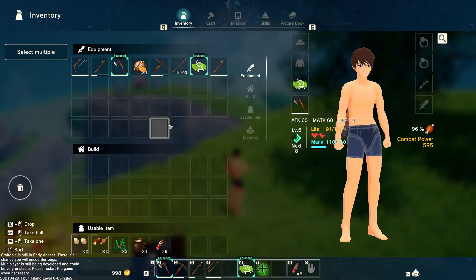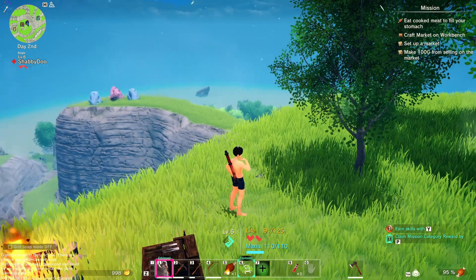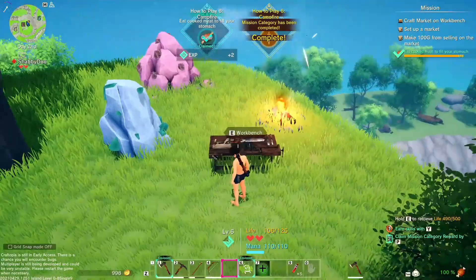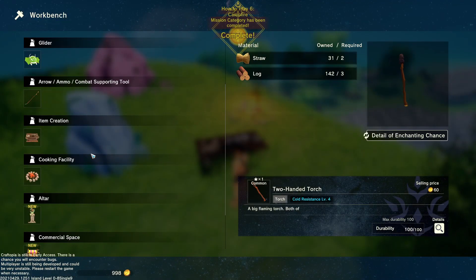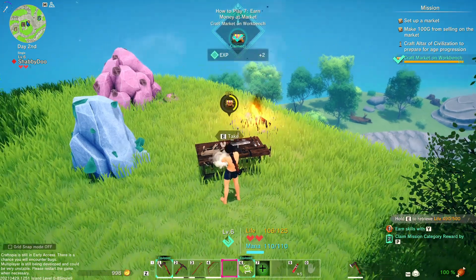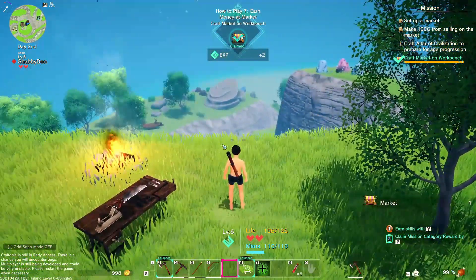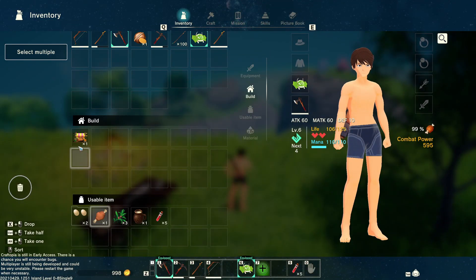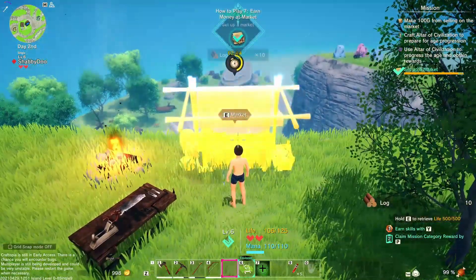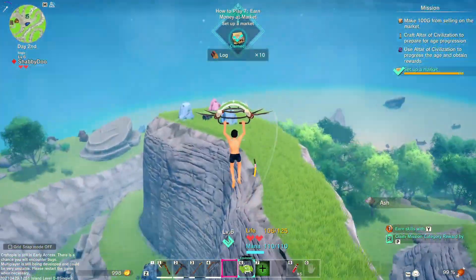Of course I didn't put the meat in my inventory so I have to come in here, grab my meat, eat my meat. 'Craft a market, set up the market, and make 100 gold.' The market's a really cool feature in this game — let's craft this. This is how we make our gold. We sell it to mysterious people from our market.